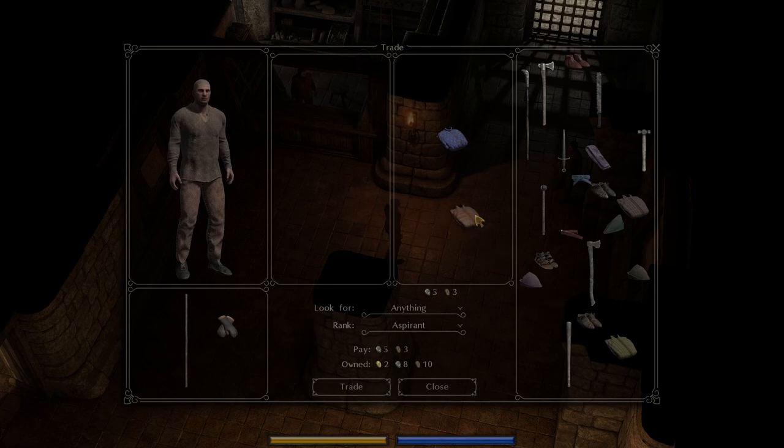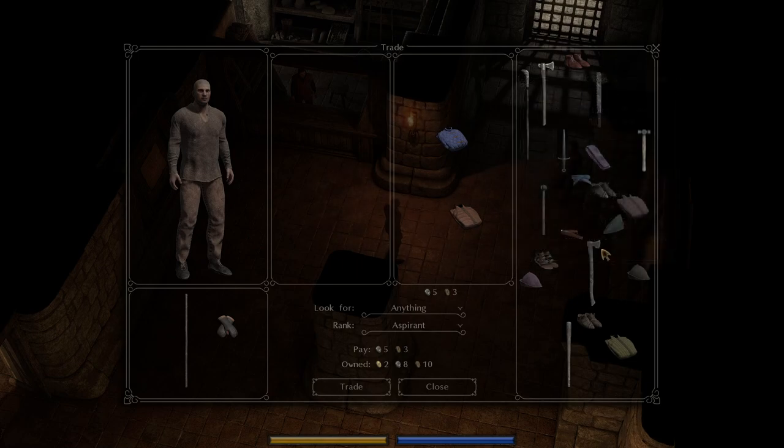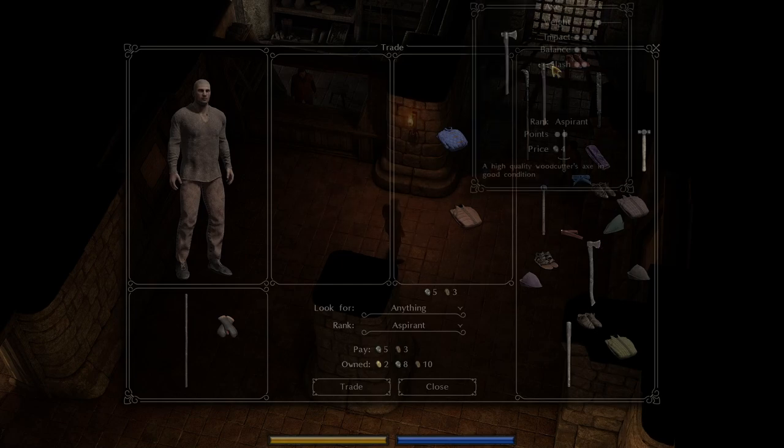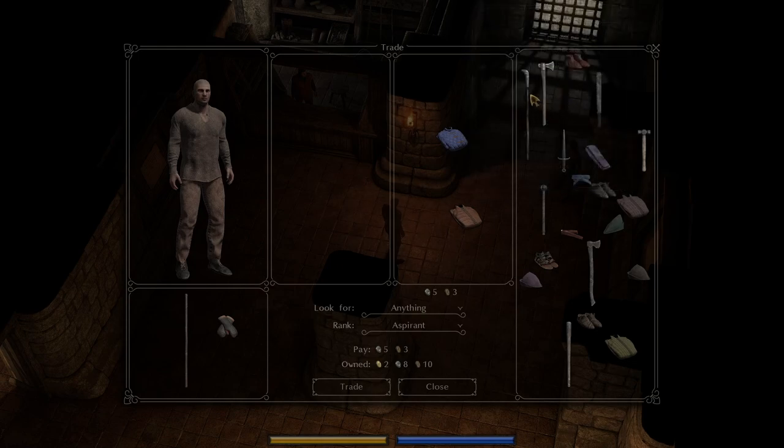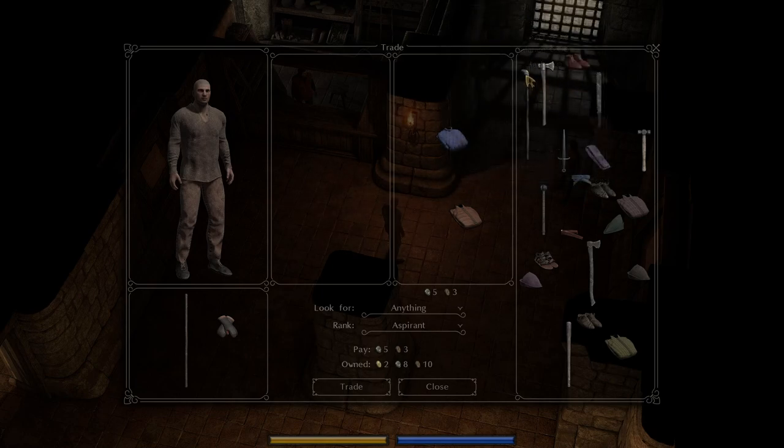We'll need another gambeson and a leather coat to replace the tunic. Now that axe is coarse but it's in relatively poor condition — I don't think I'll be using that. This over here is a high quality woodcutter's axe in good condition, but I don't know — maybe that would be a decent weapon. The bill would be great so I think we'll grab that. I'm not too big on maces, but you know what, why not.